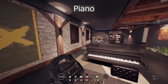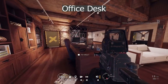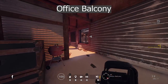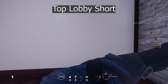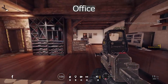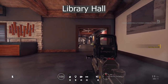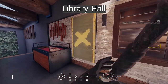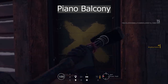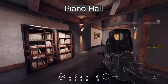Piano. Office. Office desk. Office balcony. Top lobby short. Office half wall. Office. Office half wall. Library hall. Library hall. Piano balcony. Piano. Piano hall.